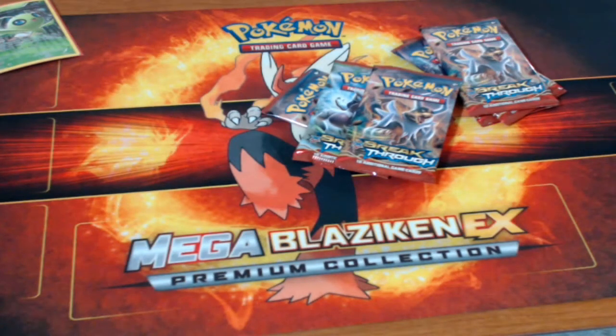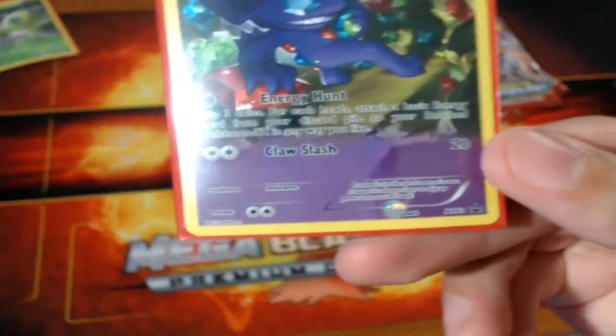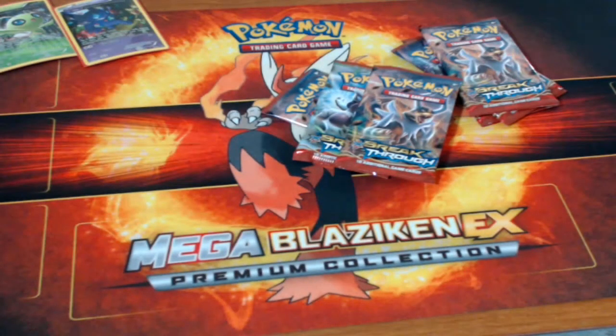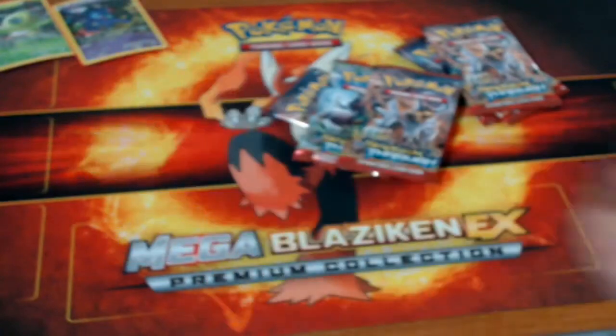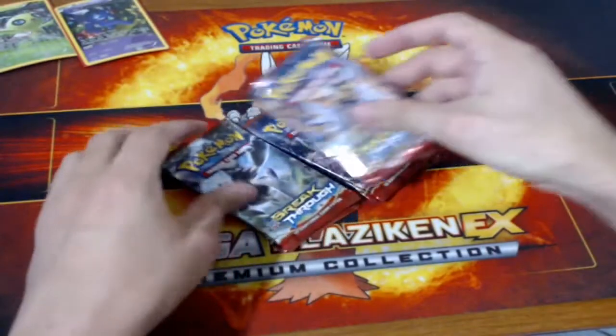I don't really care for the coins, but I did get a Froakie one, because with all my Breakthrough blister packs that I've gotten, I don't think I've pulled — you can see it in the front of the cover there's Chespin — but I don't think I've bought one that had a Froakie coin with it. So we got six packs here.